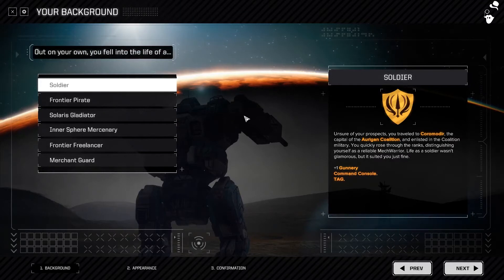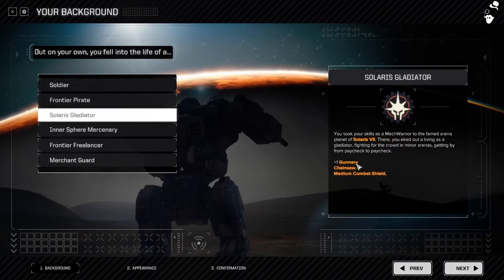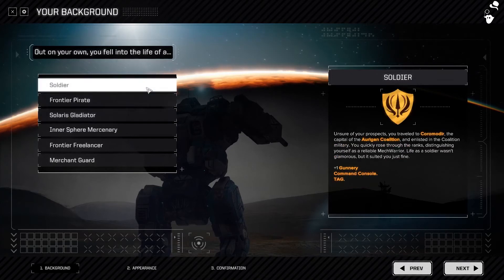Gunnery is probably the most useful stat, so we're choosing between Gunnery and Tactics or Gunnery and Guts. We want an AMS — the Anti-Missile System — so let's go with the Exiled background for Gunnery and Tactics. For our class, Soldier gives an extra Gunnery and a Command Console, which is an amazing piece of kit — it gives a plus-one initiative and makes you move faster. So we're going to be a Soldier.